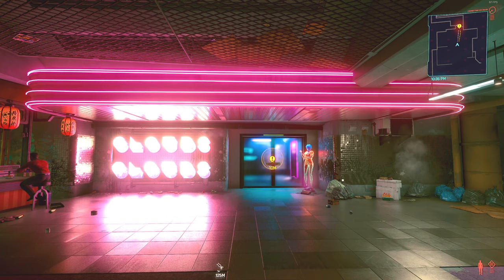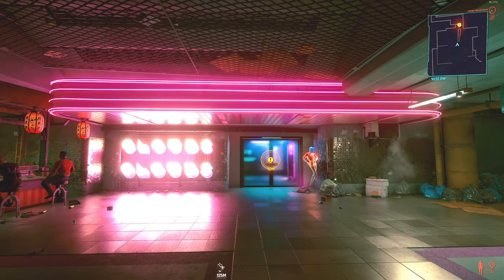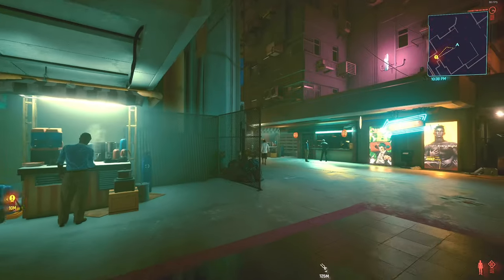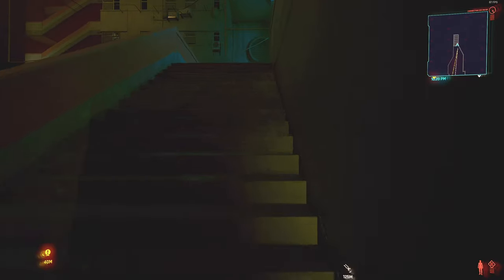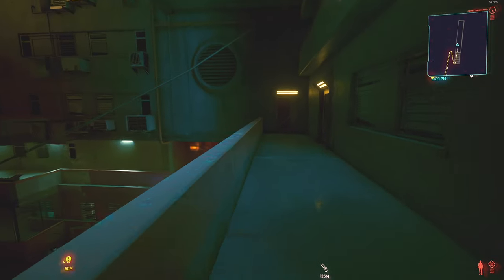Now there's many ways to do this mission. I'm not gonna go into detail of that, but if you want to have some fun like I'm gonna show you in this video — this is the entrance of Clouds. Make sure you do a quick save here. You're gonna come this way to these stairs, and then up here, these other stairs.